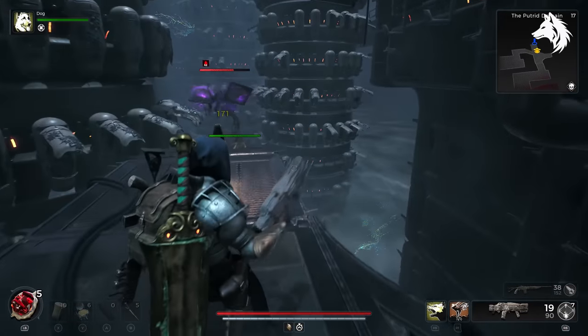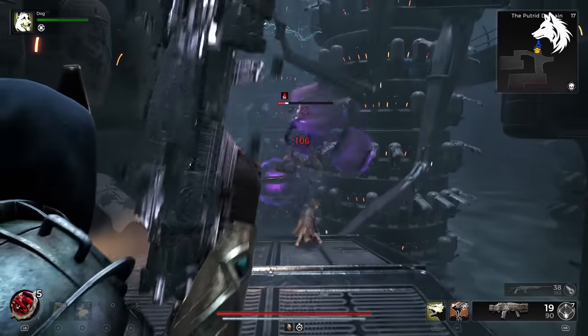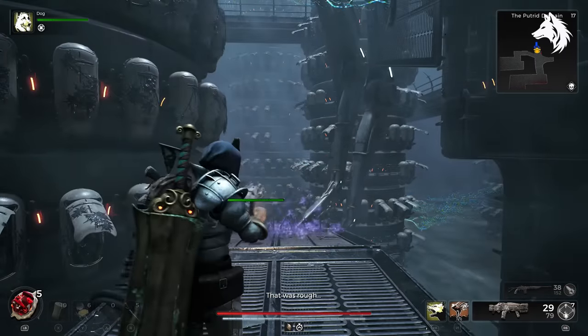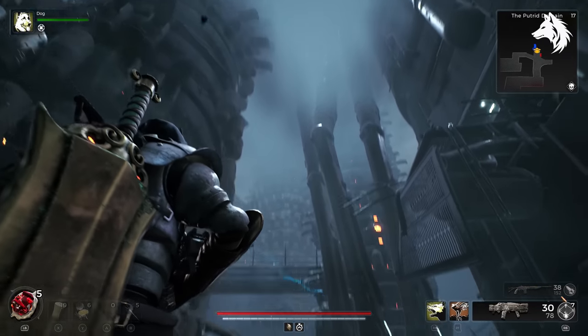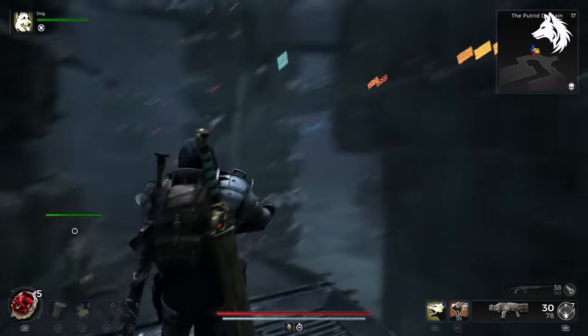You need to time your jump and also wait a second so you don't die from fall damage. Then as soon as you land you have to turn around and quickly jump off of the platform before again you die from fall damage. Once you do that, inside the little room will be the Atom Splitter.